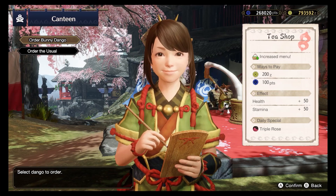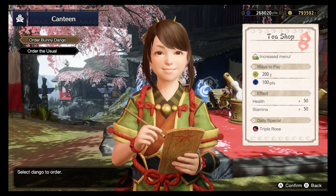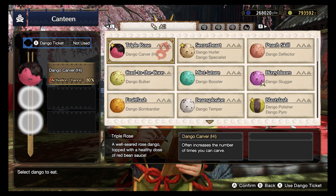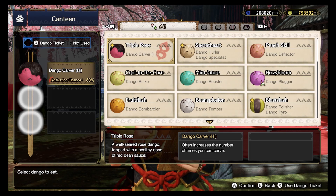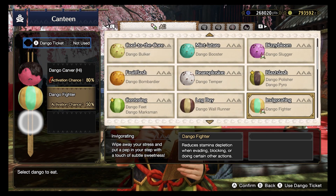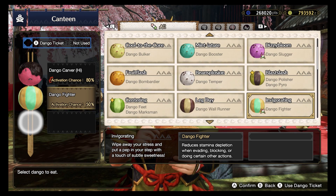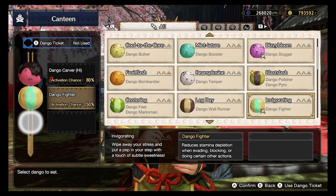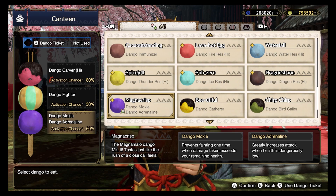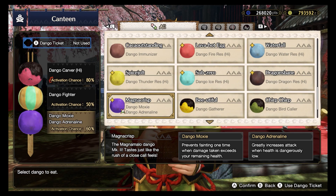Before we make dango, I think it's important to figure out exactly which dango we want to make, so let's see what Yomogi has to offer today. I actually like this Triple Rose — Dango Carver is a great skill; getting extra carves after hunts is always nice. Since I'm a bow user, I always go for Invigorating before hunts. Dango Fighter is really great because stamina is life for a bow user like myself. And for our last one, let's go with Magna Crisp, because it's purple and purple reminds me of Gengar. Moxie and Adrenaline are also great skills, so why not?